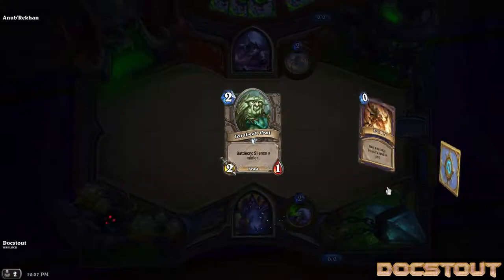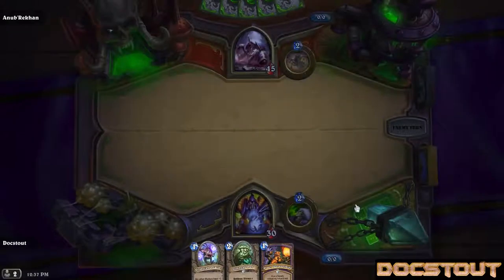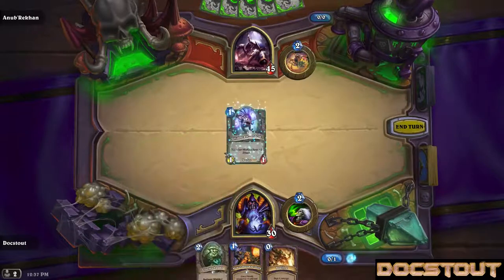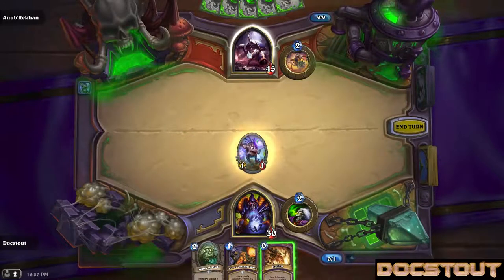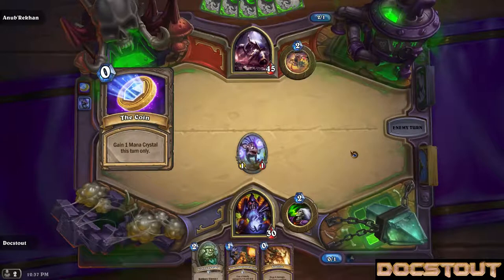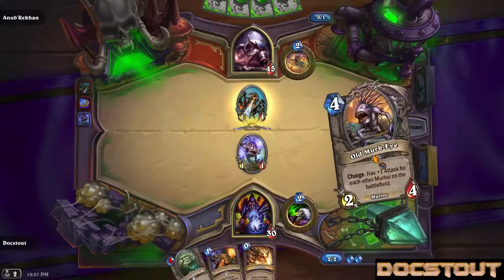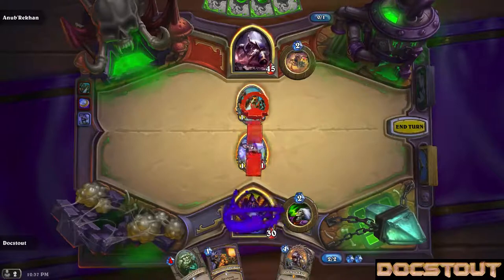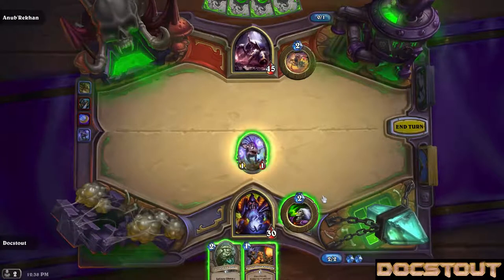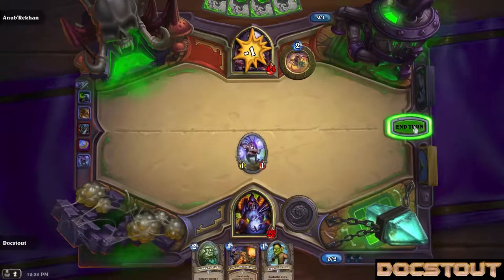I don't like keeping non-Murlocs, but this is a pretty bad draw. 45 life? For now. Hmm. Just see what — oh! Lost my legendary with my first swing. That seems terrible. I guess we draw a card and ping for one. One life down, 44 to go. This seems awful.